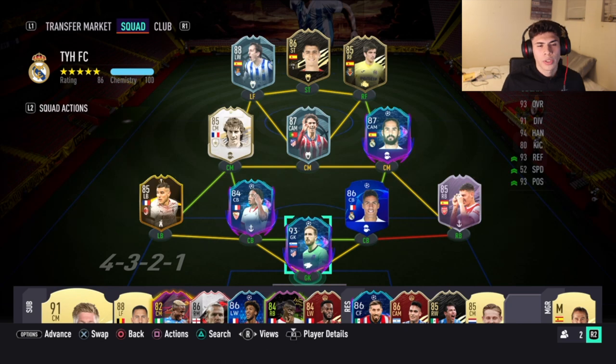Hey guys, quick take notes here. Today I'm going to bring you a player review on none other than Gerard Moreno. This guy stood out to me not only because not that many people are making player reviews on him, but because his stats are really appealing. That 80 pace, 86 shooting, and 82 dribbling for only about 26k was a steal. He has four-star skill moves.